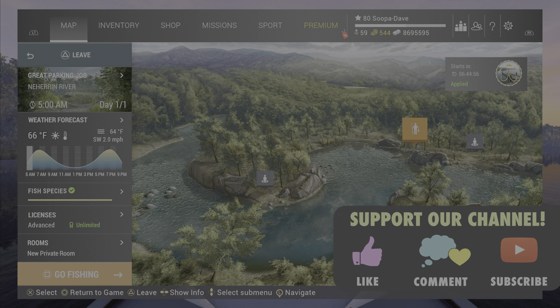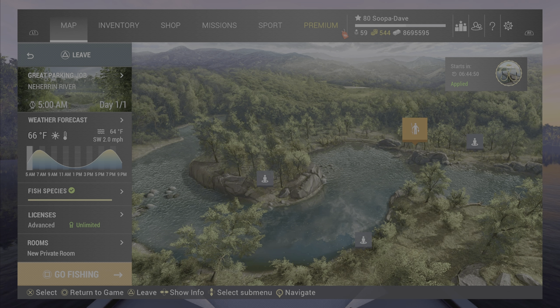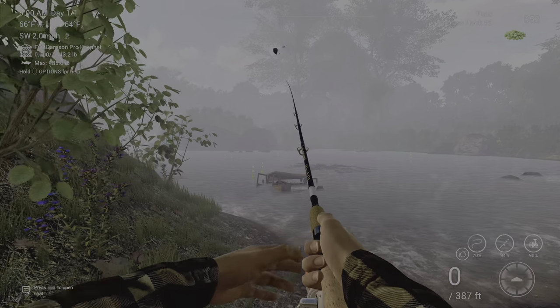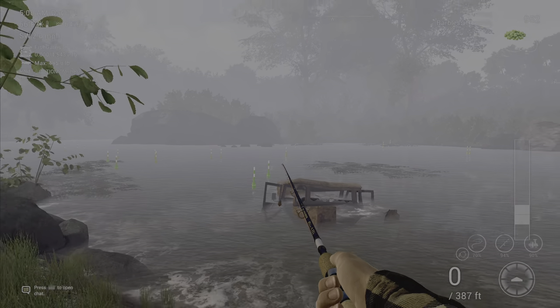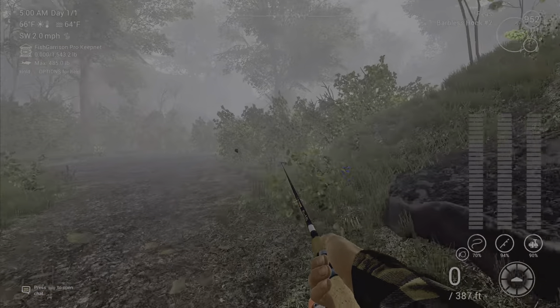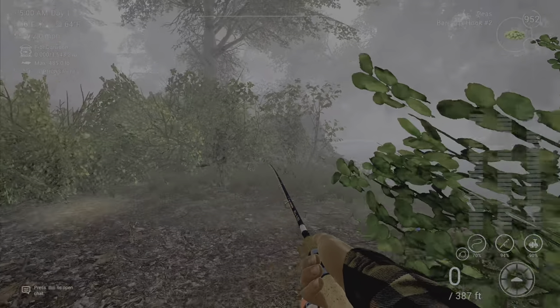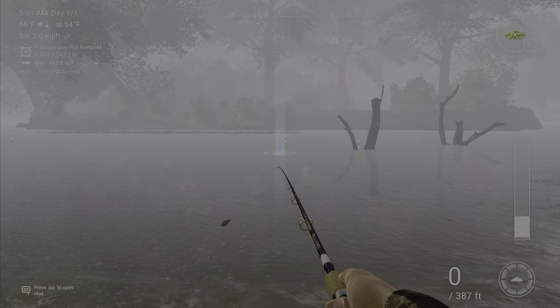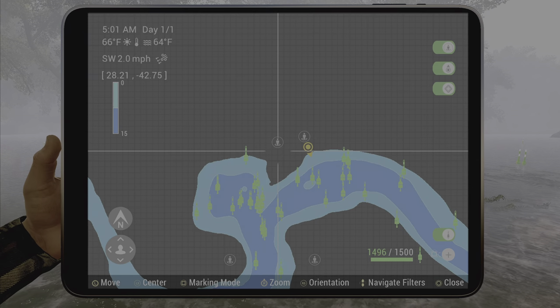Welcome back folks. We're at Hard River here in North Carolina in Fishing Planet, fishing for the common carp. This is a tale of two fish — it depends on your level. If you are low level, this is going to be a little tougher. You can cast right here or on the other side, and you can actually switch spawns if you want. There is a spawn point right here, and I'll show you the marks on the map.